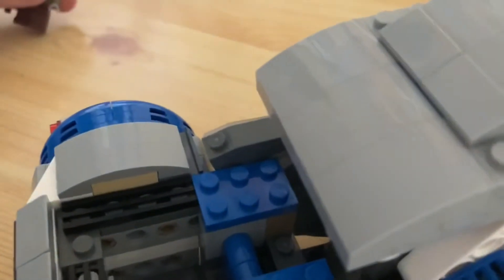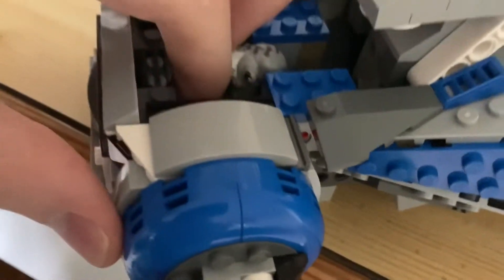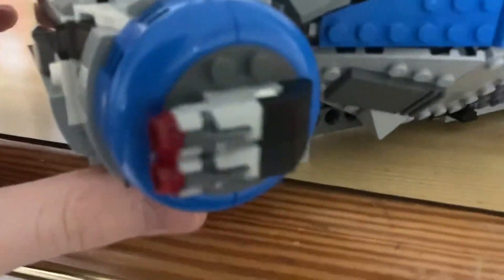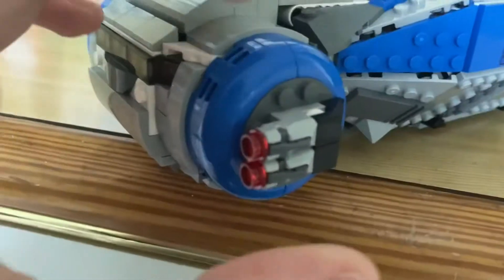If you open it up here, you will see a nice interior for one figure. They say Lieutenant Beck goes in here pretty well. Get in — toss him in. Nice control panel there. Not sure if you can really see it, but it's a control panel. Lieutenant Beck is ready to be sealed up in there. I kind of like this because I feel like it's meant to represent an airlock sort of thing.